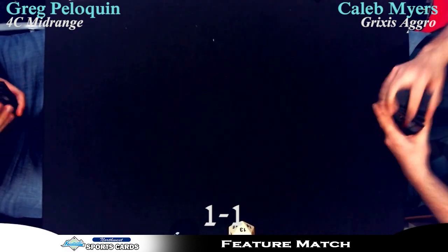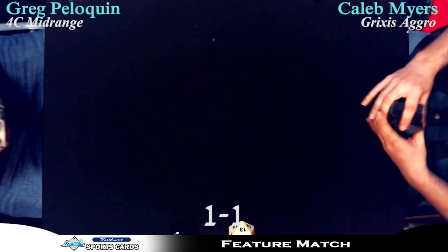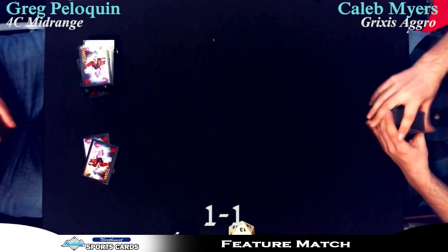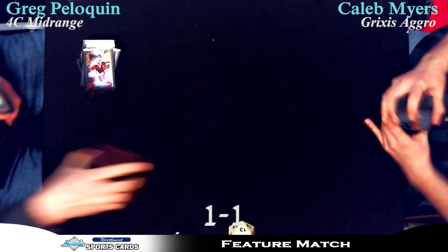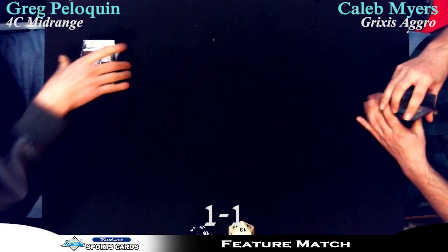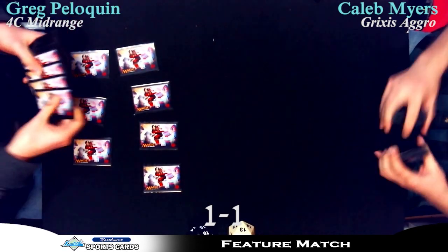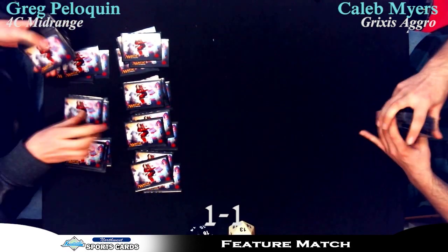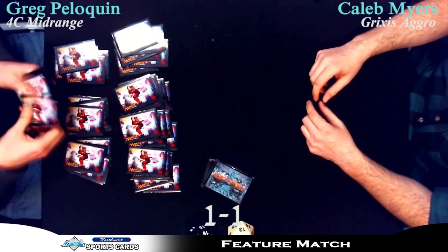Here's a positive note: Greg is on the play now. He absolutely wants to see Farseek in his opening hand. Caleb just really had it there — turn one, turn two, turn three, turn four; he curved out perfectly. There was absolutely no action from Greg in the first three turns, but that's Bant Control — you really want to Farseek. In Greg's defense, game one — was Caleb's deck anything like that? Not whatsoever. There's no way you expect him to make a two-drop, three-drop, four-drop, and five-drop to smash you. What do you do? You just don't do anything — Caleb kind of just shrugged his shoulders.